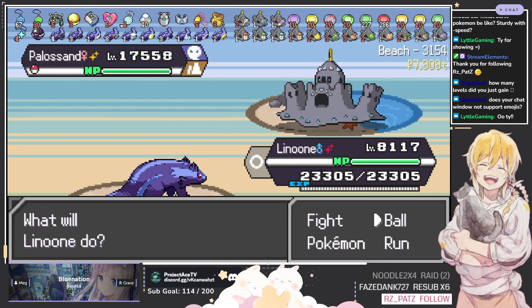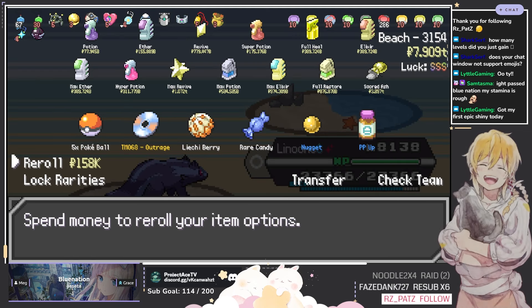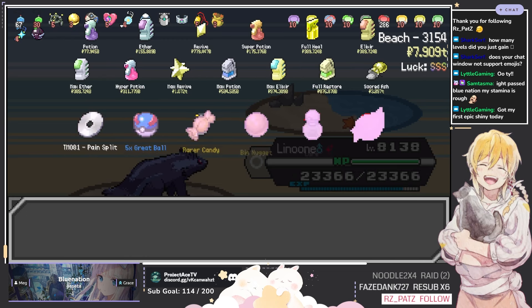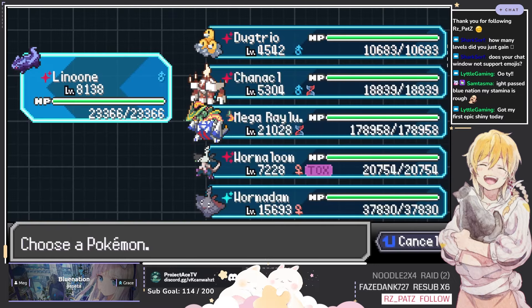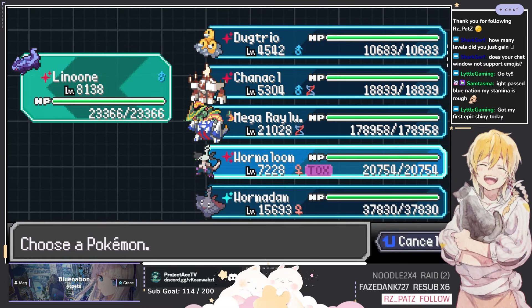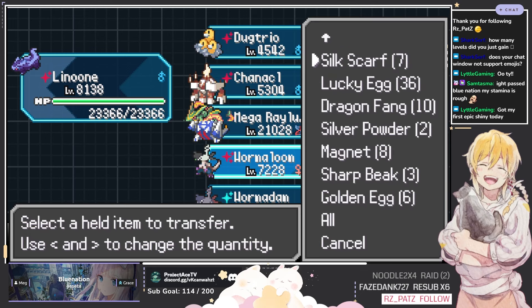Hopefully that was educational and you guys got something out of it. I also need to get some leftovers — that's crucial at this point in the game. And I want to see what items I can transfer over. Let's transfer everything from Lenune over to Wormadam, and then make sure we take off the Quick Claws because we don't want to go first. I will not pass up Aurora Candy.